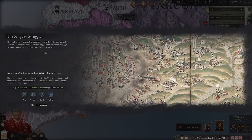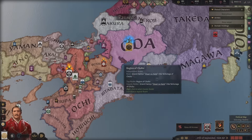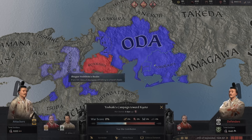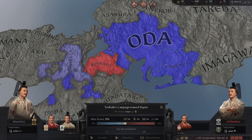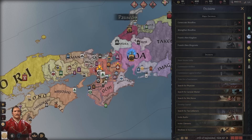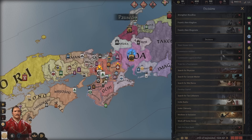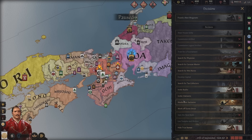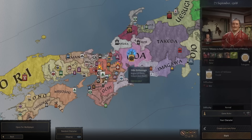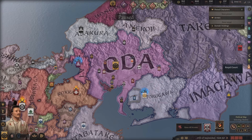The weakening of the central government and the following turmoil initiated the Sengoku period — a long drawn-out power struggle between the various Daimyo for domination of Japan. You are involved in the Sengoku struggle. As you can see, Japan is at war. Currently Nobunaga is actually at war with these people over here; they're attacking Kyoto. There are various decisions that you can make — you can found a new Shogunate. There's a whole new court system, and if I switch to Nobunaga I can show you some of the beautiful assets this mod has as well.